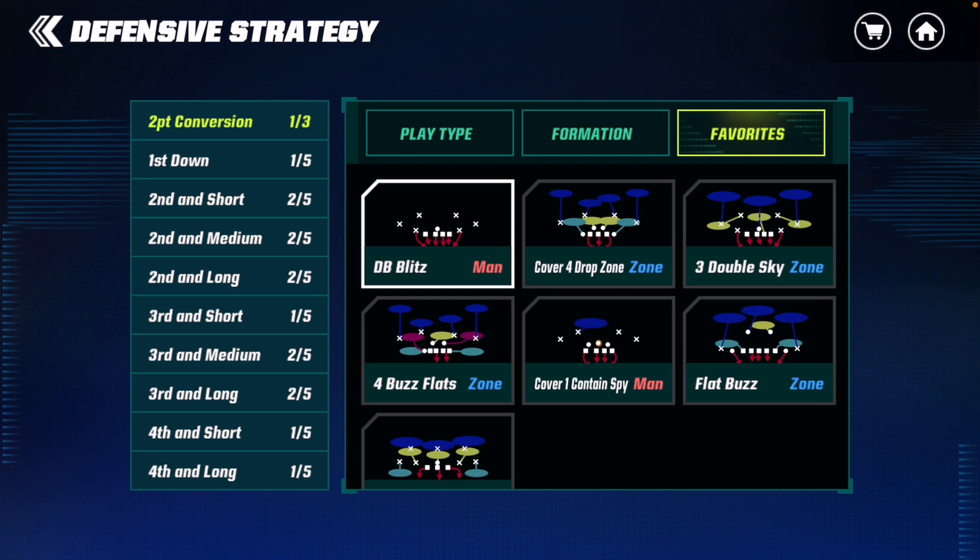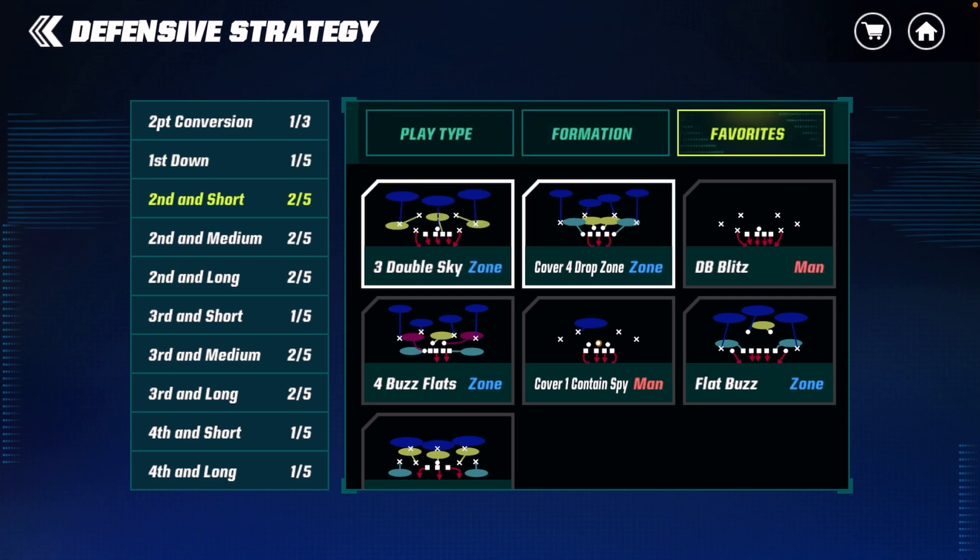For a two-point conversion I have DB blitz. DB blitz is a really good play because the linemen just don't pick up the blitz. Play action waggle is a really popular two-point play and DB blitz stops it. That's what I've noticed, and I decided to put it in my strategy — first down, have DB blitz as well.